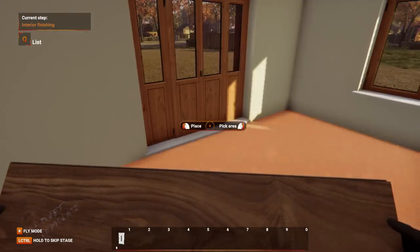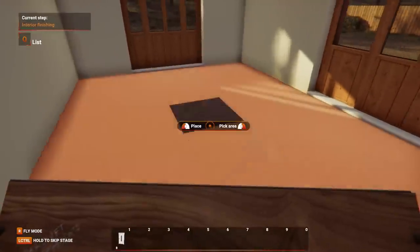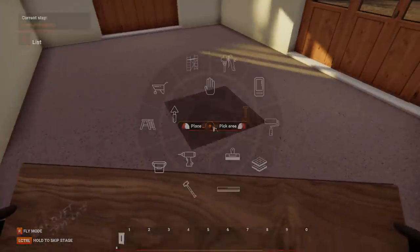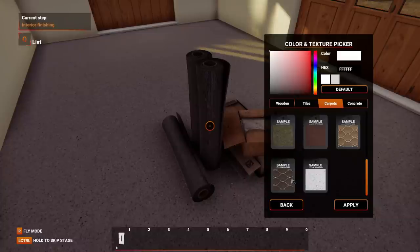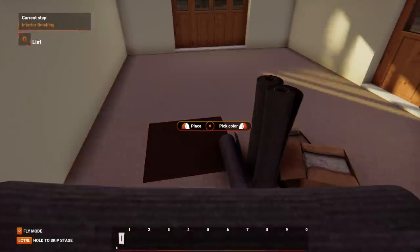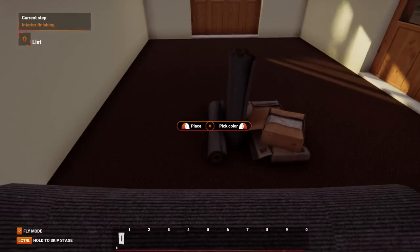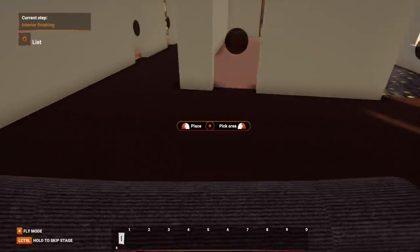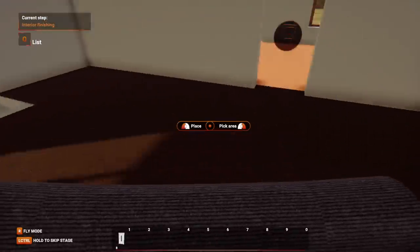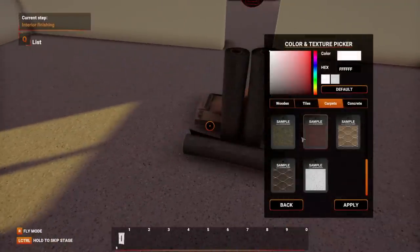Bedroom — no, this wasn't a bedroom. I don't know what to do with this room. This one I feel like an office would be perfect. I want to get some carpet. There's a red carpet in here. I am not a big fan of the carpets in this. Because this is upstairs — wooden floors — I just feel like this place is for wooden floors and this place is not for wood.